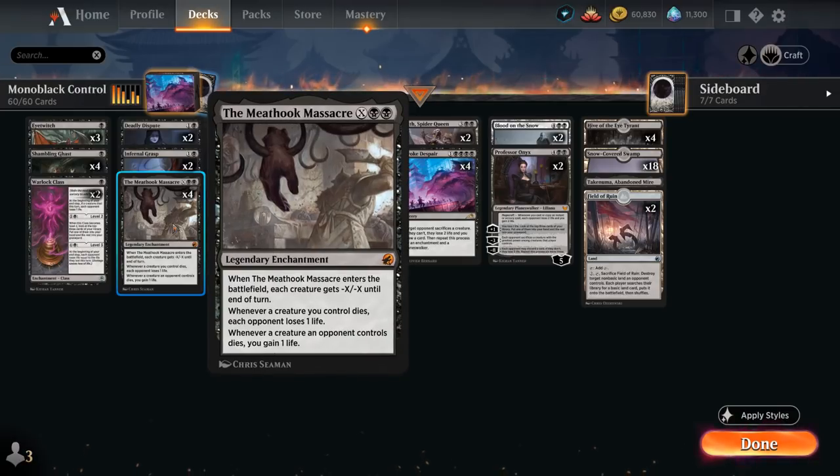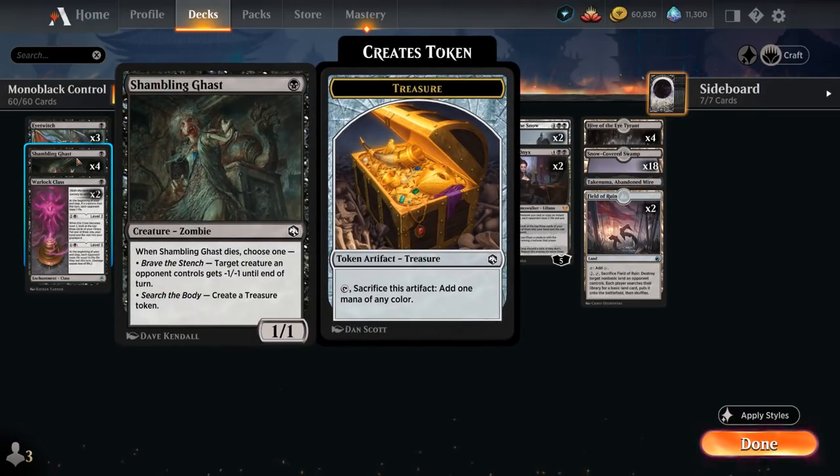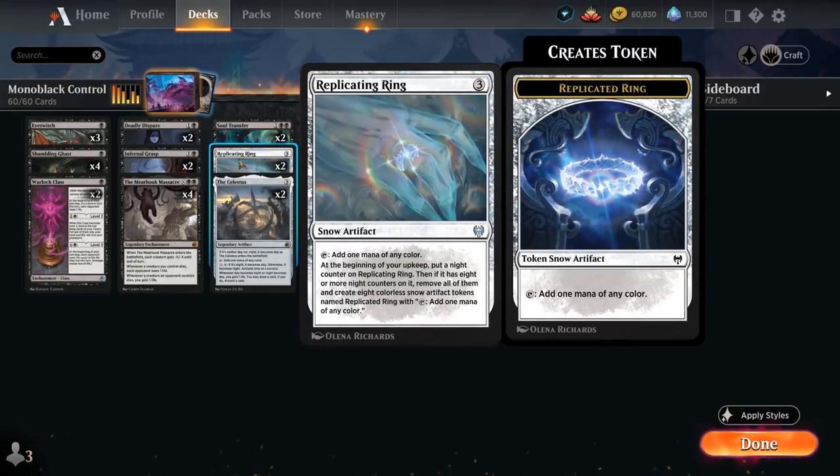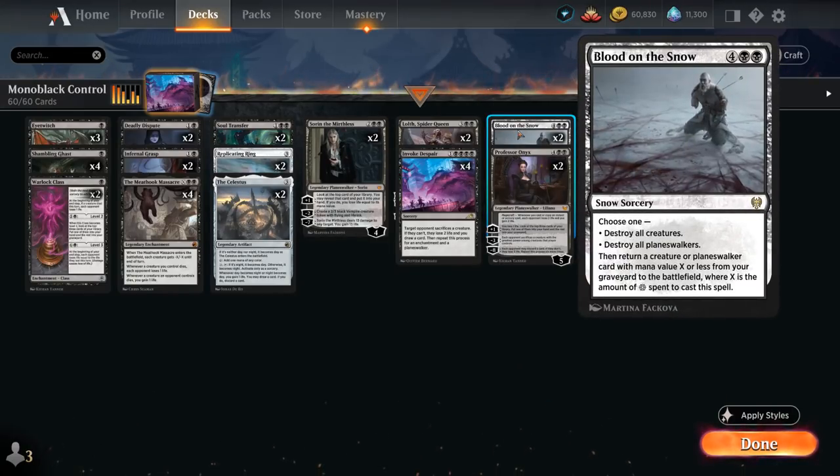The other enchantment is 4 copies of Meat Hook Massacre, a staple in any black controlling deck — a powerful sweeper that gains us life and drains the opponent simultaneously. The artifacts come from Shambling Ghast, which makes Treasure tokens when it dies and can also give a creature minus 1/minus 1 when it dies. We also run 4 three-mana ramp artifacts, including 2 Replicating Rings — a snow artifact that produces snow mana to synergize with Blood on the Snow.